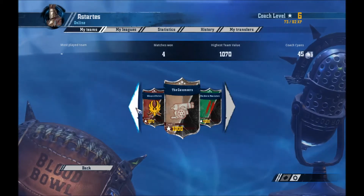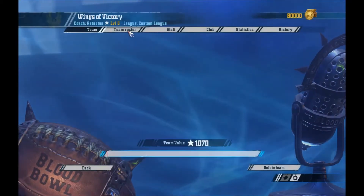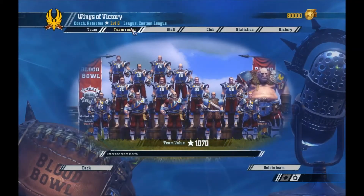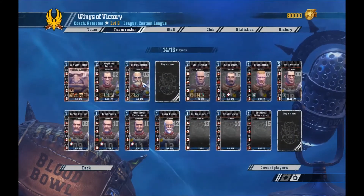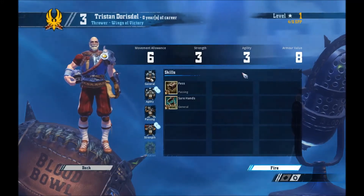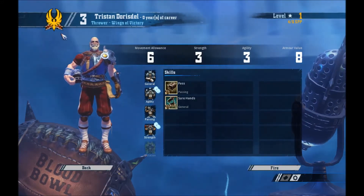So for example, if I were to go to one of my existing teams here and go to Team Roster — let's wait until this picture loads — you can look at all your players, but there's really not a whole lot you can do with them. You can see their stats, you can fire them, but that is it.